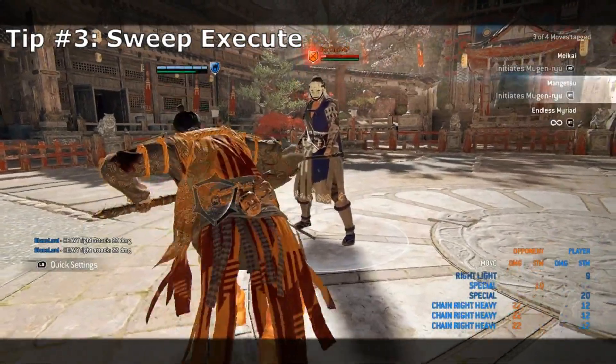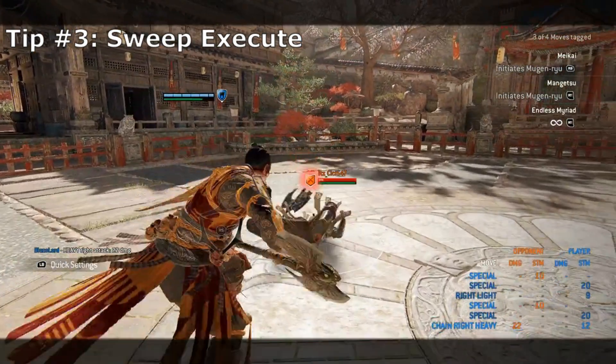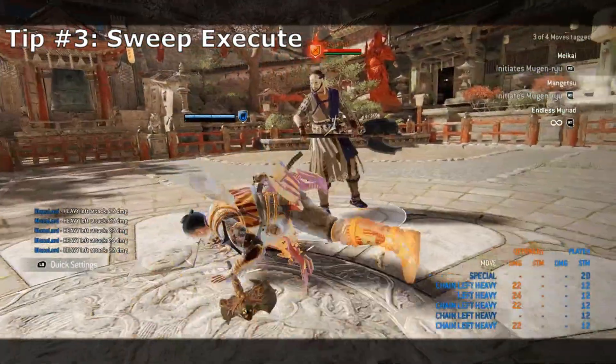To do this, you need to delay your followup heavy input to the latest it can possibly be before being reset back to neutral guard. Then charge your heavy just before full, then release the heavy attack. This will still hit their wake up armor, but still allow for the execute on a lethal hit.